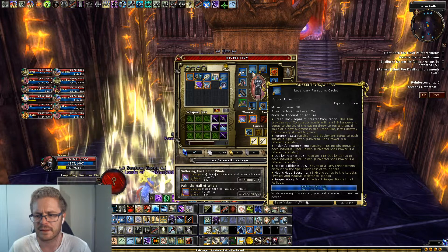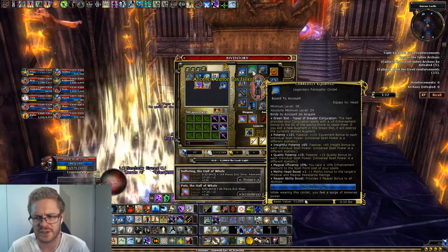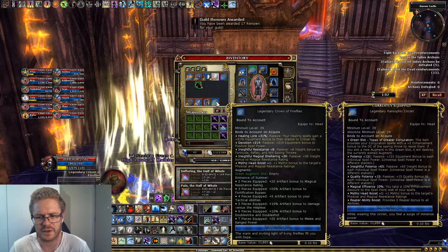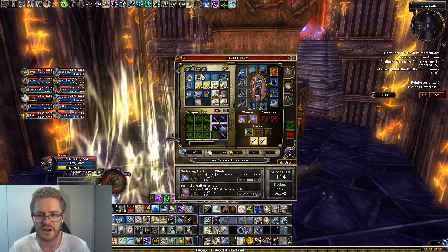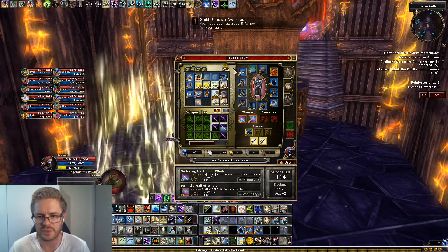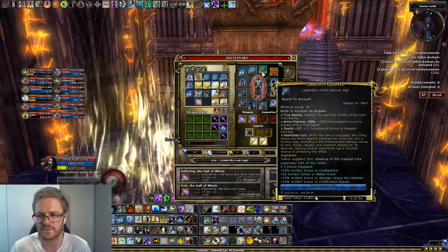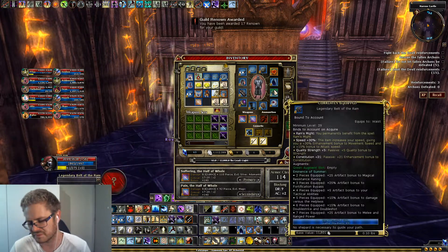The last piece of gear besides the Sharn necklace is a Legendary Panasophic Circlet for the reaper ability boost. You could use Titanium's Glory, which is great, or the Legendary Crown of Fireflies for some devotion - though you're not healing too much. The Crown of Snow is also quite good to get another set bonus slot. I've also slotted Festive Wisdom to get as much Wisdom as possible. Everyone has different ideas on augment slotting, so do whatever you feel.